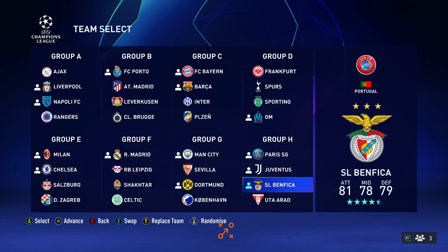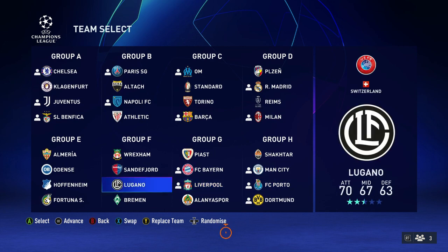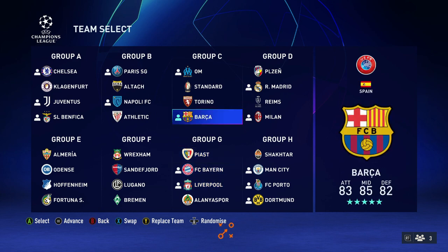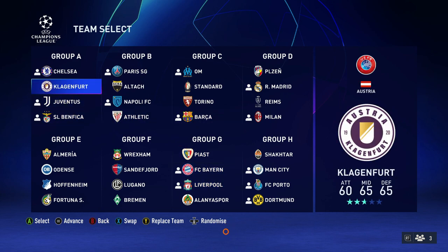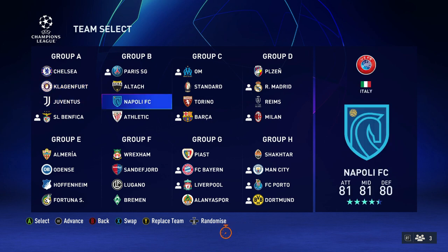We need to randomize these groups to find out what group we're going to be in. In three, two, one — boom. And we are in a group with Chelsea, Klagenfurt from Austria, and Juventus. That's quite a tough group, not going to lie.